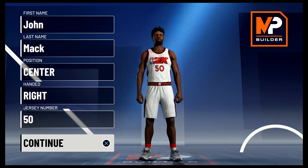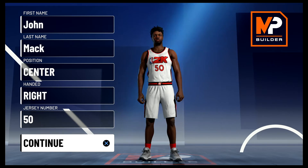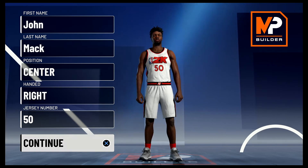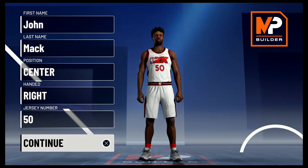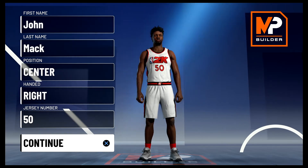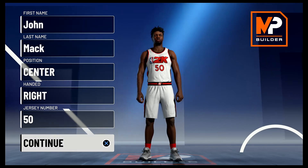Pairing up with Hakeem, they formed the original Twin Towers. The 7'4" Sampson was quicker than Hakeem and actually shifted to the power forward position, and by 1986 they were in the NBA Finals. They lost to the Celtics, and unfortunately that team built around the Twin Towers never had that shot again because Ralph Sampson became hampered with knee and back injuries.